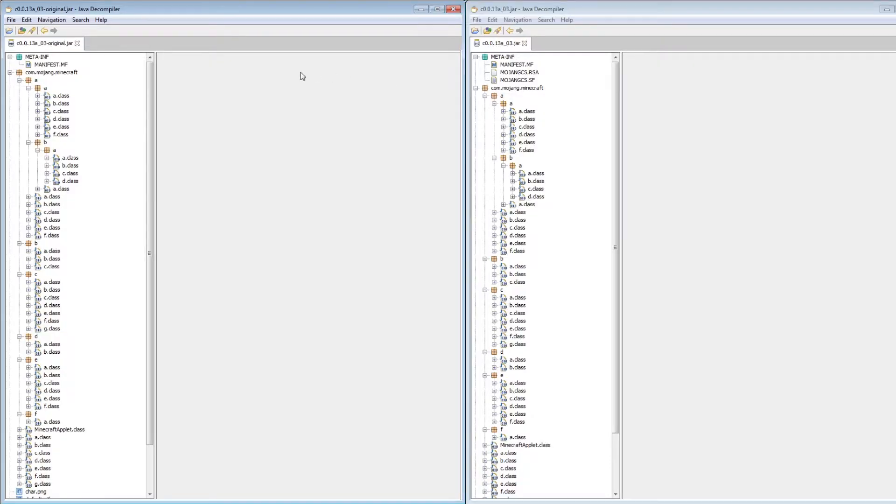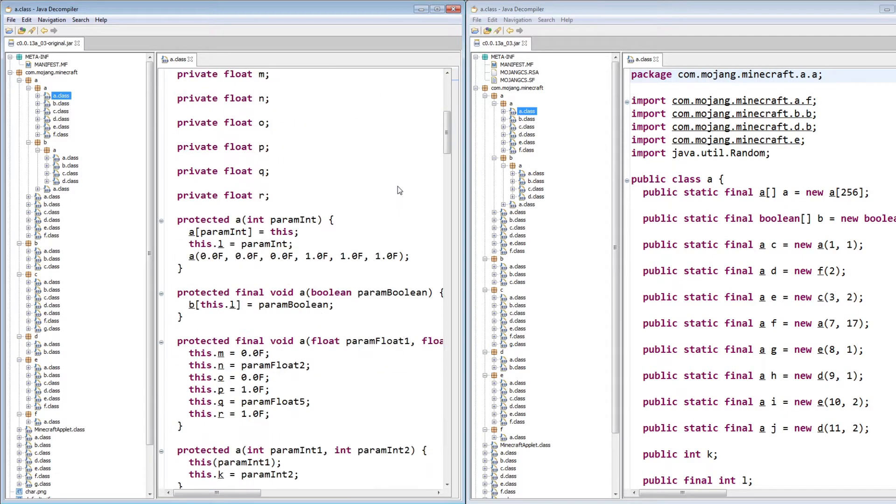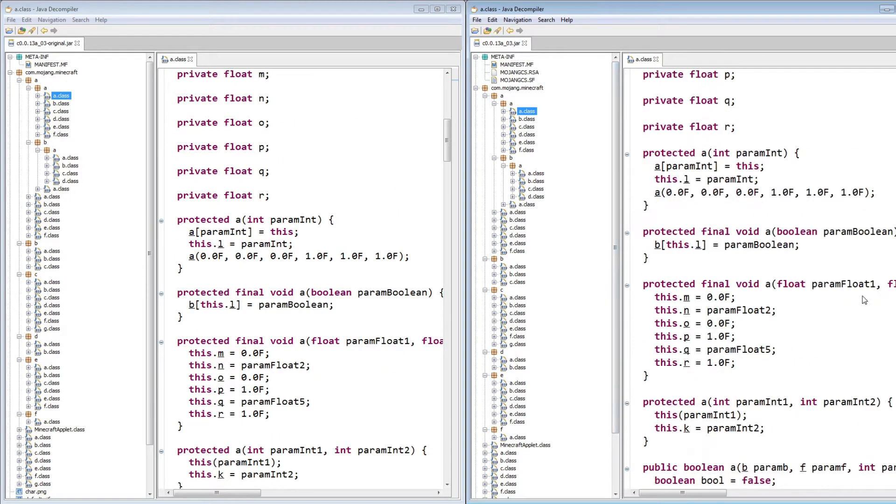I have both jars open with JDGUI. On the left side I have the original jar and on the right I have the 2013 re-release. One of the changes this update has brought is that now all the code is obfuscated, which basically means that all the names of the classes and methods have been replaced with meaningless letters. This makes it harder to steal the code. But if you open up the code of the actual game, you can see they're exactly the same, so the game behaves exactly identical in both versions.